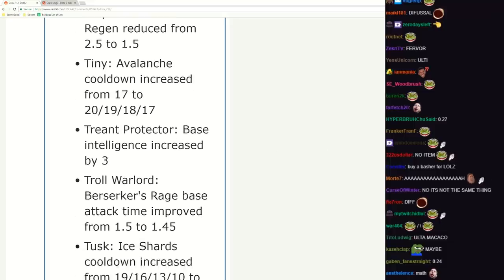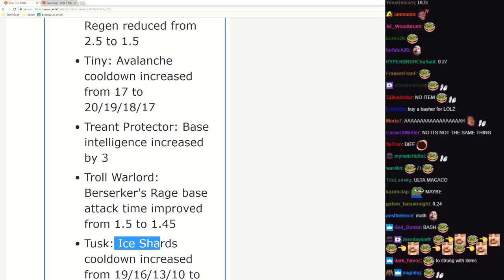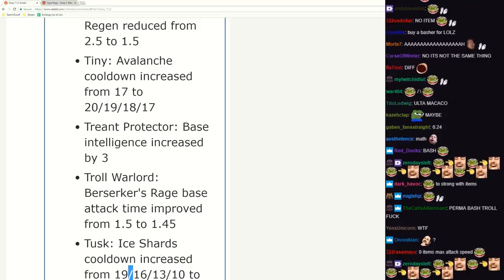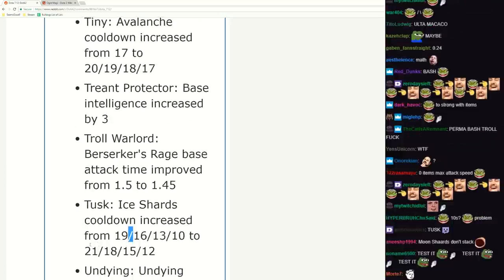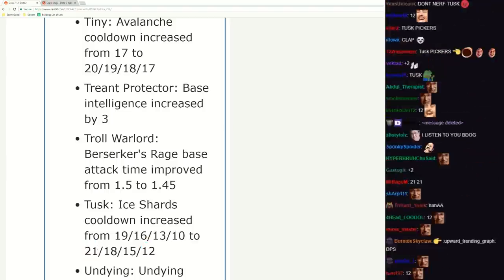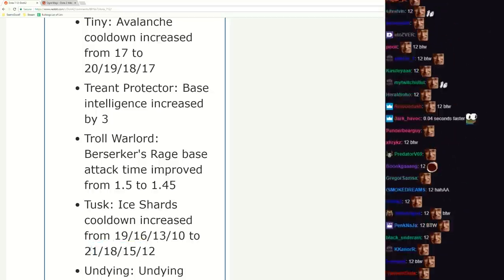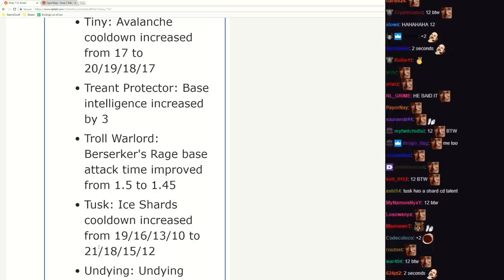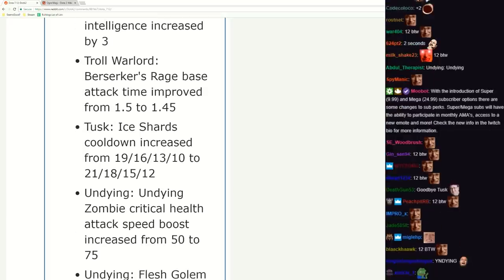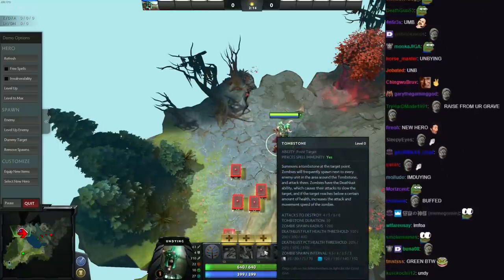Tusk nerf - do dispel Ice Shot. I just talked about this - 10 seconds is way too low. Level one is all right, two more seconds and two more seconds at all levels. Not that big of a nerf to be honest. Undying - Zombie critical health attack speed boost increased from 50 to 75.